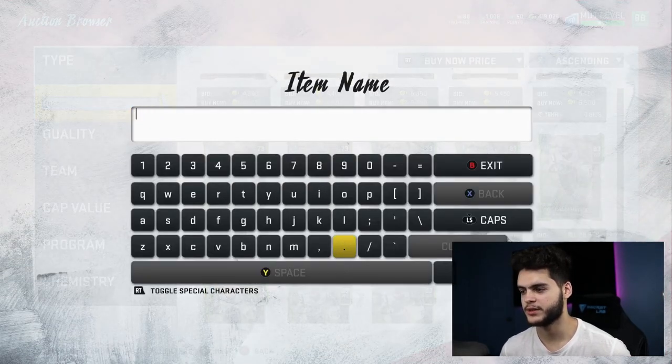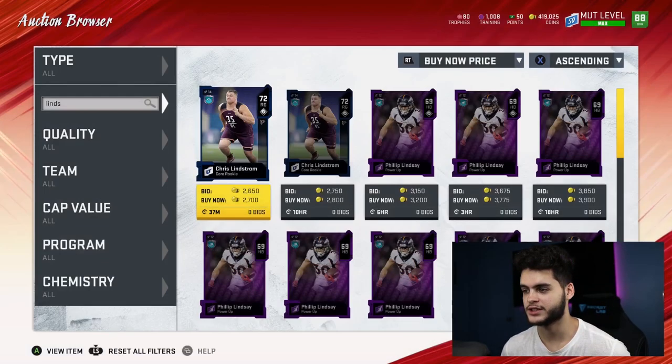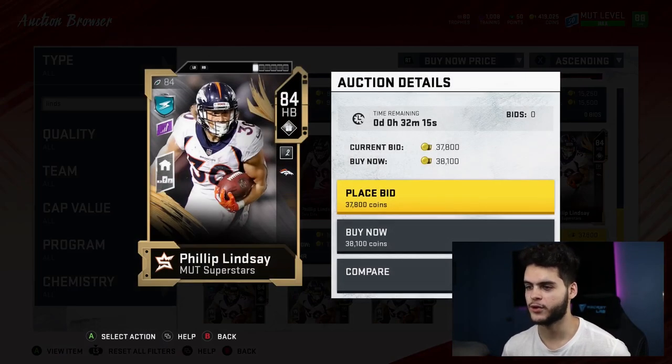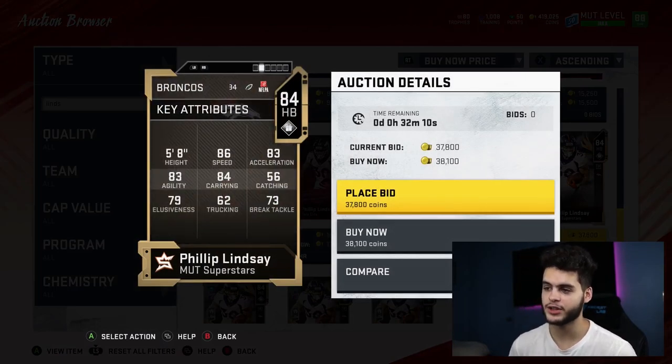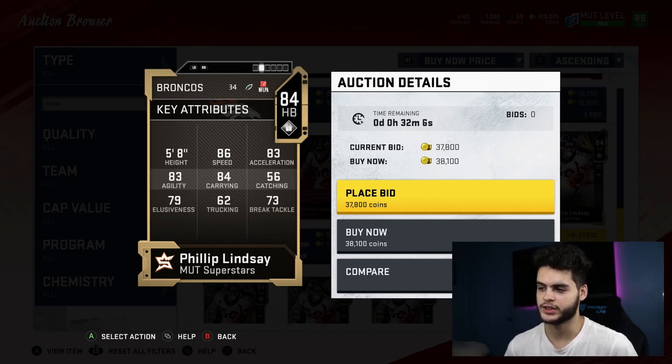Last on the list is my fan favorite — someone who's been on my team still to this day. In my opinion he's still the best budget player in the game: Phillip Lindsey at 38k. He's an 84 overall with 86 speed, 83 acceleration, 83 agility, 84 carrying, and 79 elusiveness.